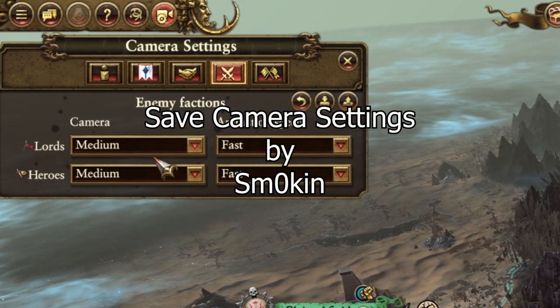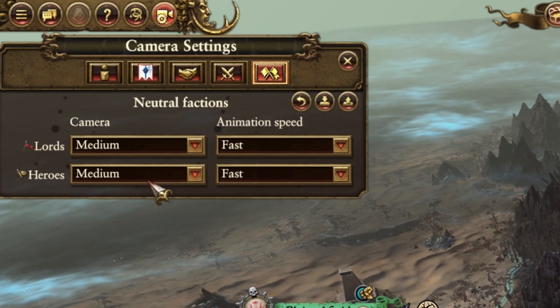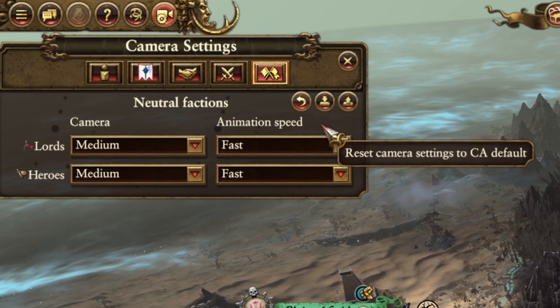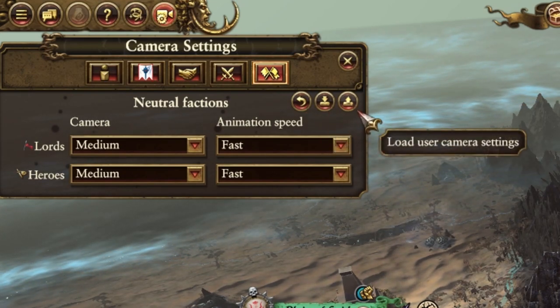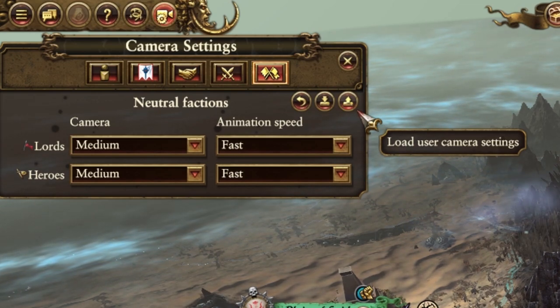The Save Camera Settings mod, also by Smoking, does not need a lot of explanation. Rather than having to choose the speed every single time you start a new campaign, it will automatically load whatever camera settings you have saved for the campaign map. So next time you boot up a campaign, put the camera settings to whatever you want, then save, and you are set for any future campaigns.